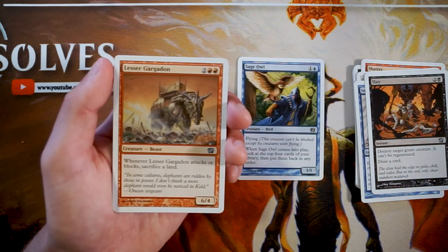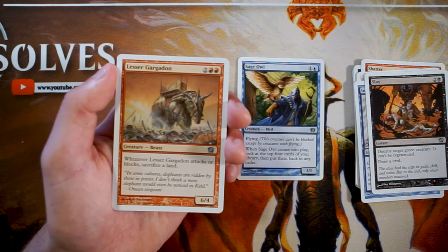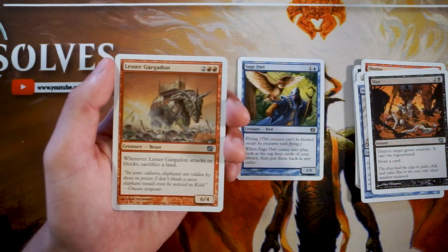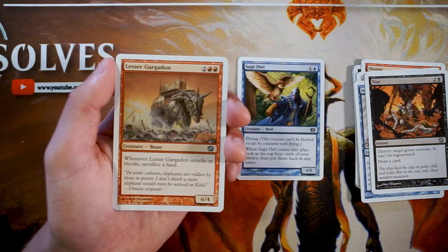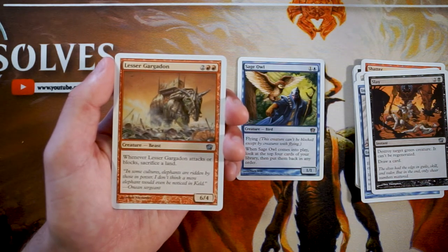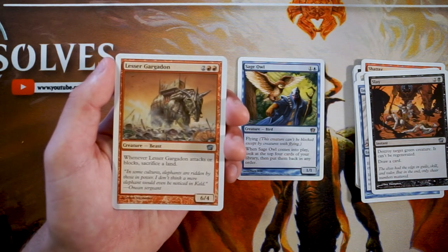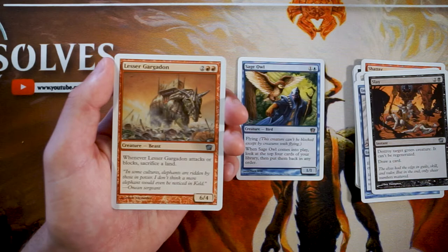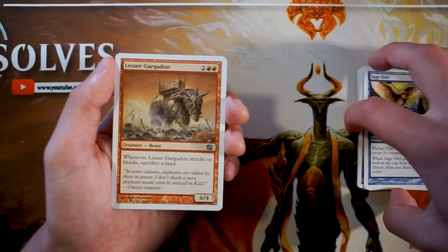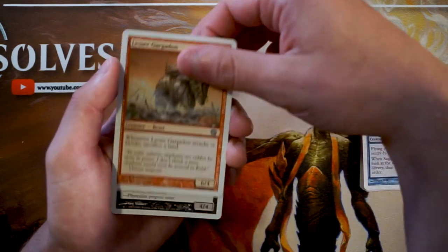Lesser Gargadon is a 6/4 for two and two red. When it attacks or blocks, you have to sacrifice a land. That said, this is very, very powerful — I'd absolutely want this in a red deck because it comes out on turn four as a 6/4. Four mana is kind of the peak of a red deck anyway. By that point I'd like to finish the game quickly, and this is a really good finisher. So far, this is definitely the pick.